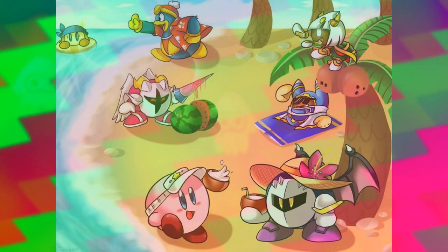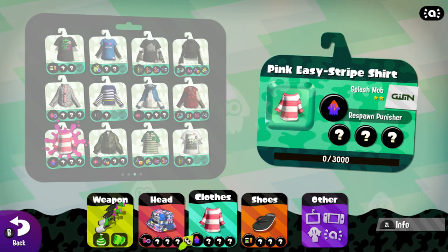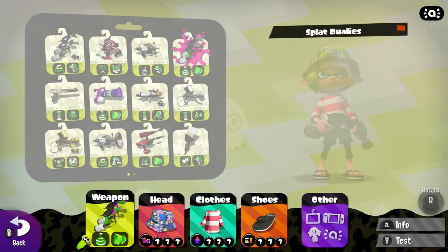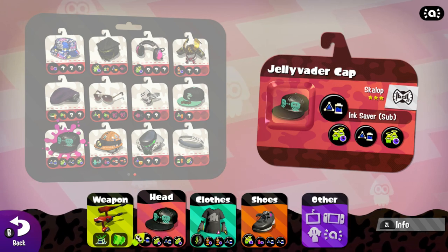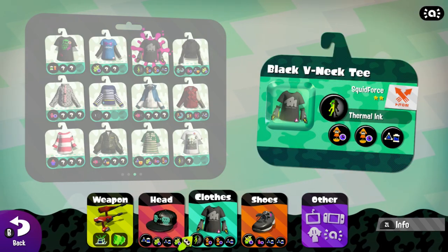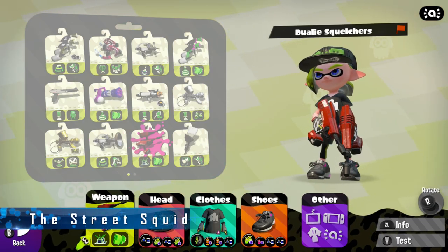This next combination is a tropical, laid-back kind of look. Combine the patched hat, the pink easy striped shirt, the black flip flops, and the Splat Dualies, and you have what I like to call the cabana squid. Next, if you combine the jelly Vader cap, the black V-neck tee, the black trainers, and the Dually Squelchers, you will have the street squid.